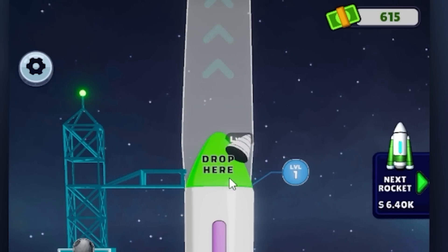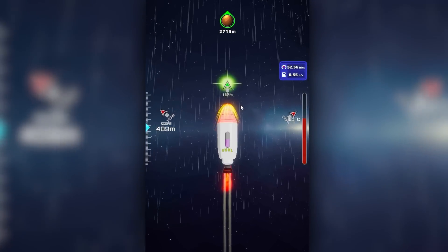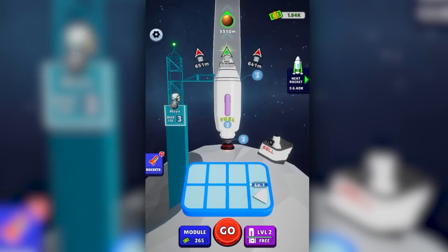This one's got extra stripes on it, so you know it's good. Modules are more expensive though, but our next rocket's only $6,400, so we're going to keep saving for that while trying to reach the meatball in the sky. That time it went a lot higher though. We've gotten $1,200 in that single run, and we hit new heights.